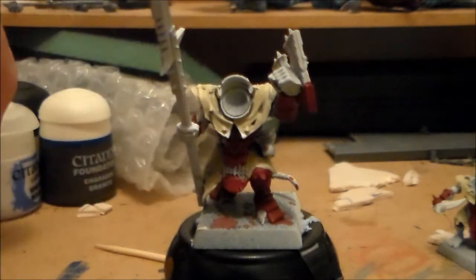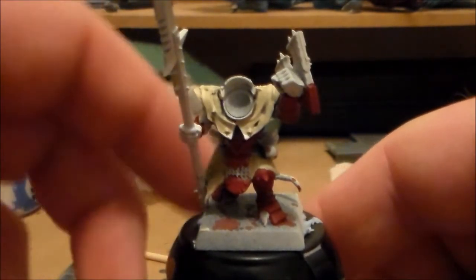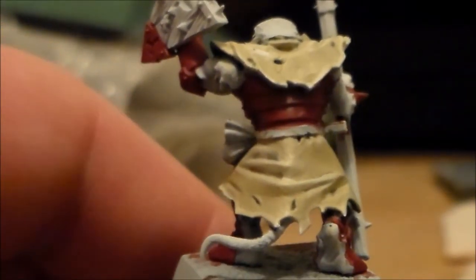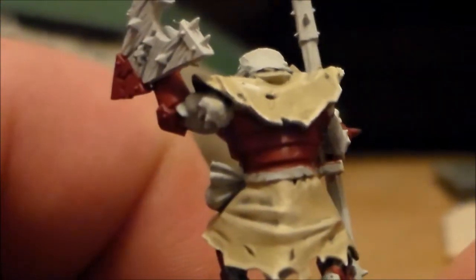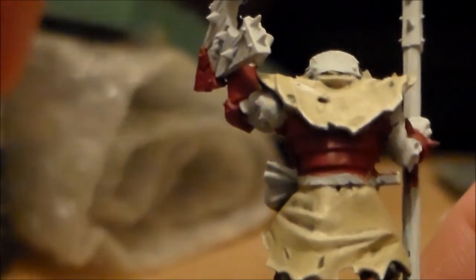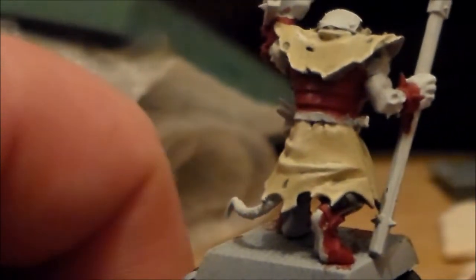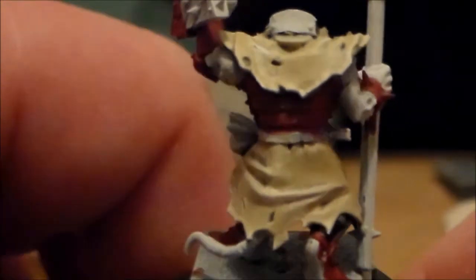I got the robes finished on two of them - I just have to do a last highlight on the second one, but I'll leave that until tomorrow. I spent way too much time getting the robes finished on this one tonight. What I mostly did was layer up the Ushabti Bone with the Cadian Granite - I think I did about four layers altogether, then finally a couple of watered-down layers of Ushabti Bone, and then final highlights of Ushabti Bone mixed with a bit of white to get the edge highlights done on any higher parts.